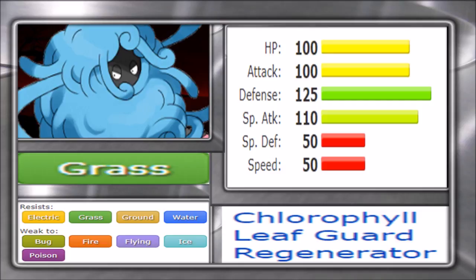When it comes to the movepool, Tangrowth is a bit of a mixed bag but a very good mixed attacker. It has Block to lock in opponents, which is always great. There's Sleep Powder utility — the 75% accuracy is shaky but still very usable. It also gets Knock Off and Natural Gift, along with Power Whip for a strong physical STAB move. One of the standout niche moves is Earthquake — very few grass types get that, and it helps deal with opposing fire types really well.